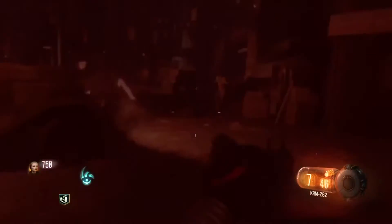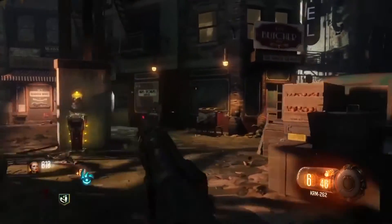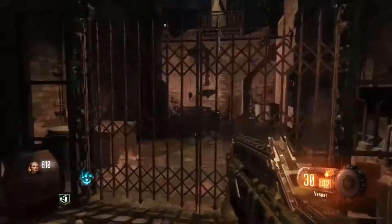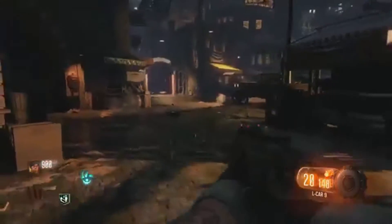You'll notice throughout the Black Ops 3 map Shadows of Evil there are these little pods located around the map, and all you have to do is go up to them and press square or X. When you do this you may be awarded a little power up, a weapon, or sometimes even nothing.